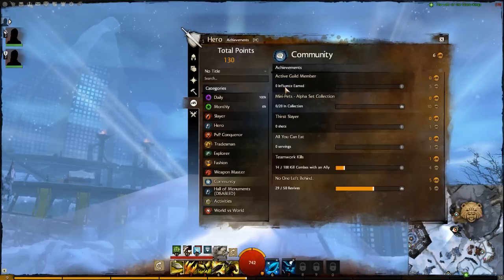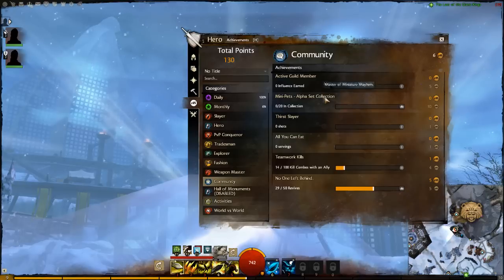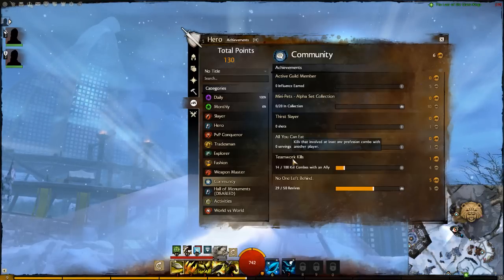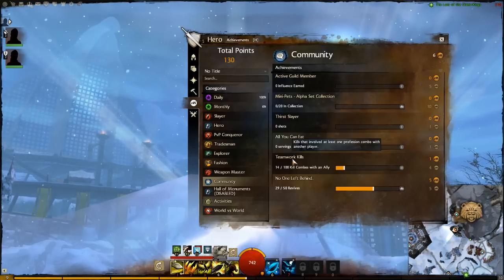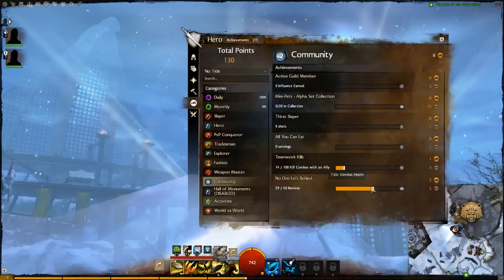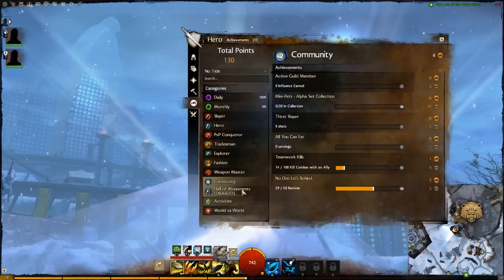The Community category covers being part of a guild and earning influence points, collecting mini-pets, and killing stuff together with allies using cross-class combo attacks — like shooting arrows through fire walls so the arrows catch fire. You can also revive players, and apparently you'll earn a 'combat healer' title for doing that, which is actually a nice touch.